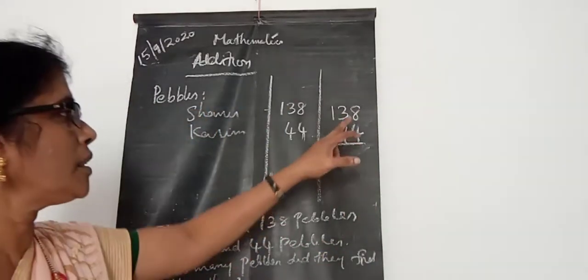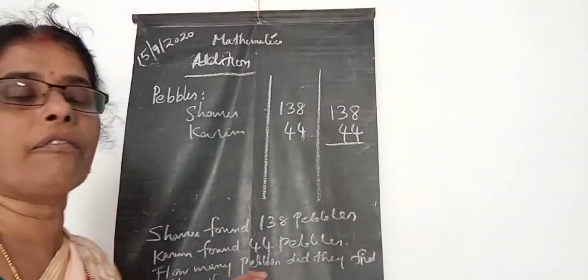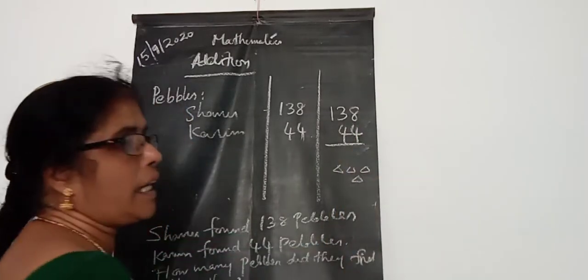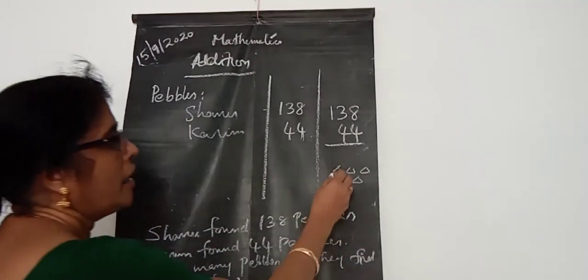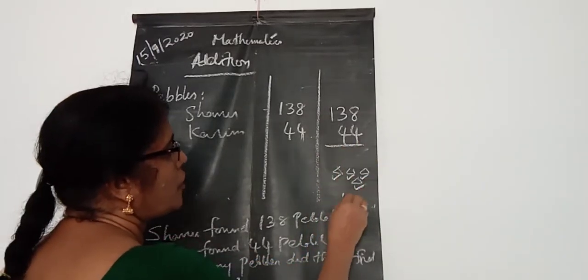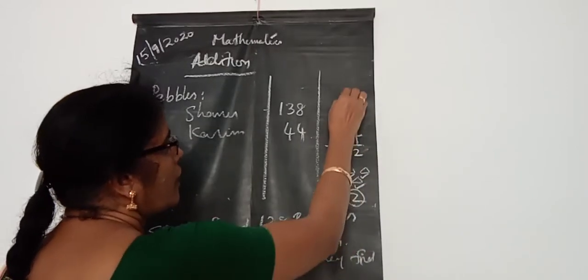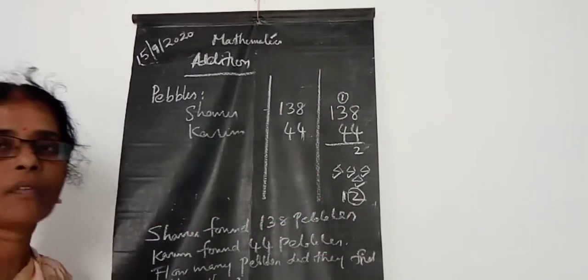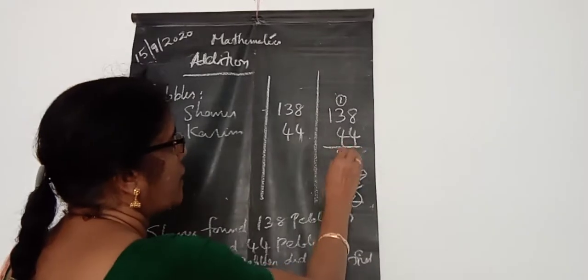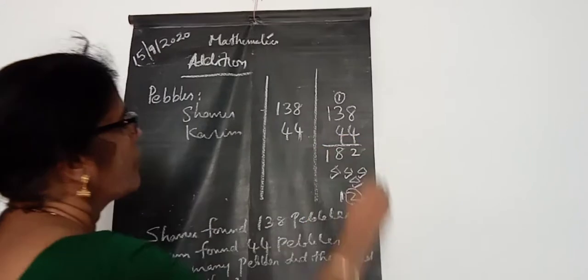Look here: 8 plus 4 — what is 8 plus 4? 8 is the bigger number, so you count on 4 from 8: 9, 10, 11, 12. That's 12. So this 2 you can put here and this 1 you carry here. Okay? 1 plus 3 is 4, 4 plus 4 is 8, and the next one is 1.